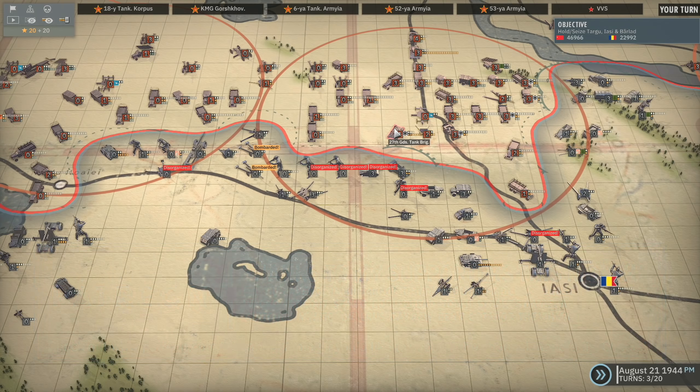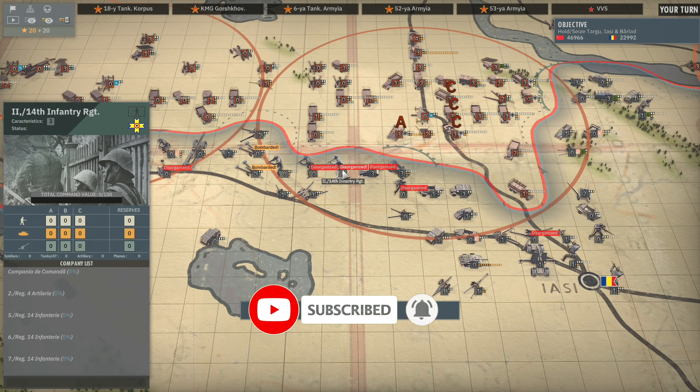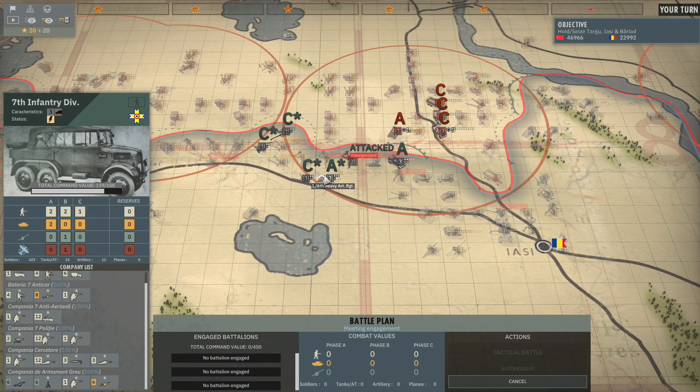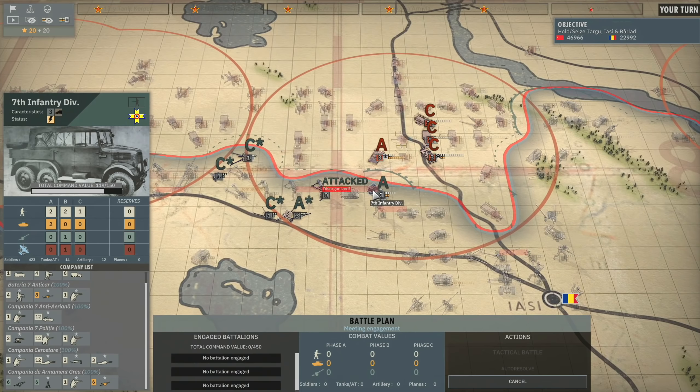I really want to make an attack with the 27th Guards Tank Brigade and I think taking out some of these infantry would be a good start. I could probably attack the 2nd Battalion of the 14th Infantry Regiment, but that will bring in the 7th Infantry Division and also potentially the artillery to back them up.